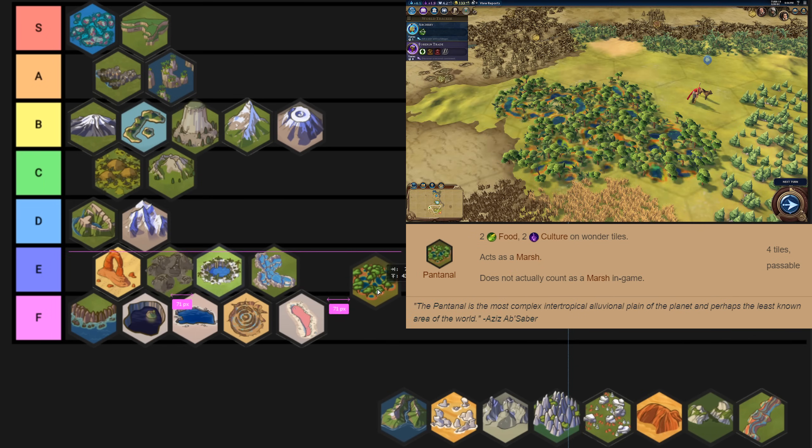Pantanal was a hard one to place as well. On one hand I kind of feel like it's the best of the unimprovable natural wonders — like Ubsunur Hollow, Chocolate Hills, and Gabustan. But I really feel like it and Chocolate Hills could swap places, with Chocolate Hills going down to D tier and Pantanal taking C. The nice thing about Pantanal is that it's like working a Theatre Square specialist slot but you get plus two food, so you don't actually pay the upkeep on the specialist. Because of its shape it fits really nicely into National Parks, which is a big plus. The problem is that its yields get kind of outdated very quickly, making it hard to justify actually working it.